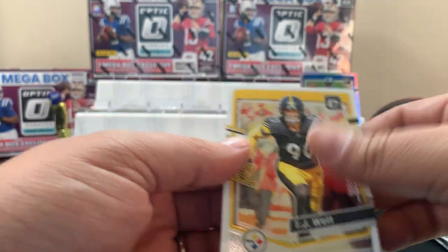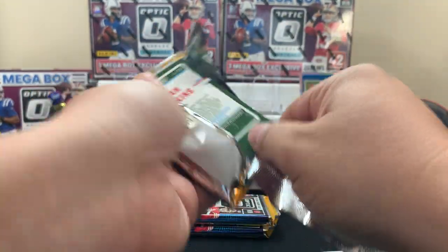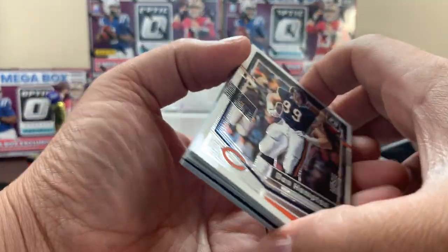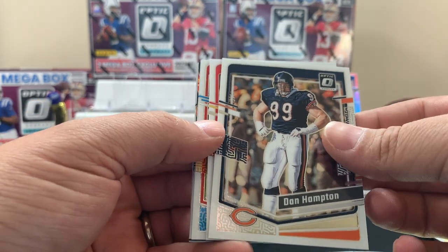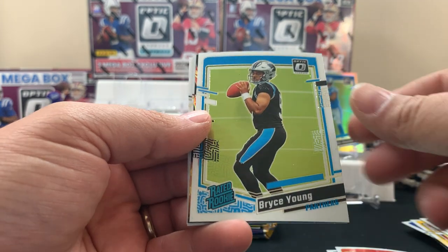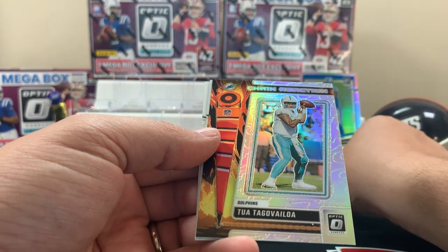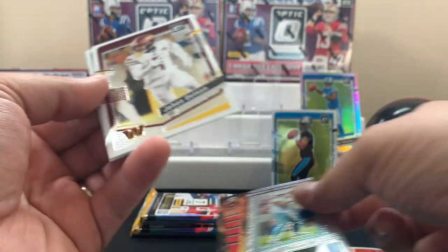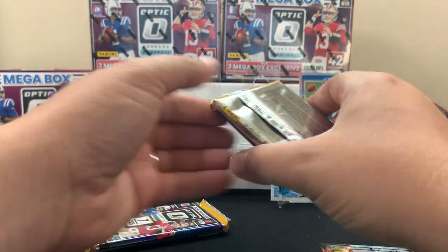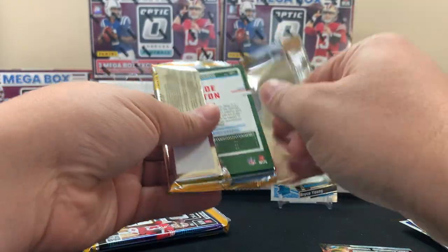Hope people are getting Stetson Bennett right — you love Stetson Bennett. In these you can get a memorabilia card or an autograph, one per box. Pulling the autographs is like hard. Ooh, Bryce Young — will take that! We got a two on the chain reaction. That's the one — yeah, this one's got a memorabilia card in it.